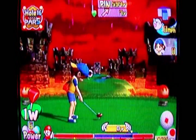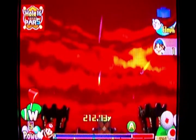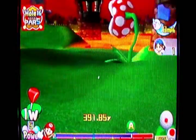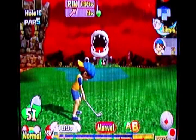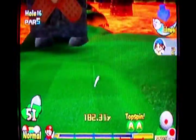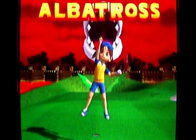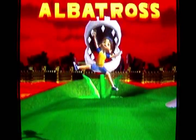Bowser Badlands Hole 16. This is an extremely long hole. It's very rare that you can even get on the green in two with a really strong character — you need a character that you either train yourself or bring over the special custom clubs from the Game Boy Advance to increase drive distance. To even get on the green is impressive. But to get an albatross here is exceptional. And look at that piranha plant behind me — even he's smiling with his toothy snarly teeth.